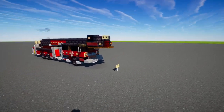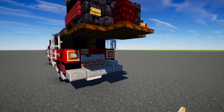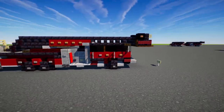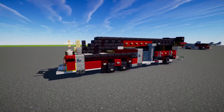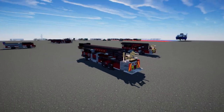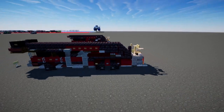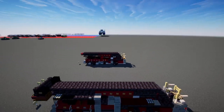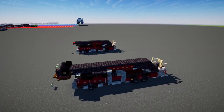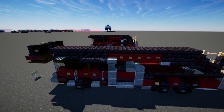Then we have the bucket ladder, which is a lot larger and cooler. Another name for this is a tower ladder — that's what I call my FDNY one. Another difference between these two is that one has two axles while this one has three axles, so there's an additional axle in the back.